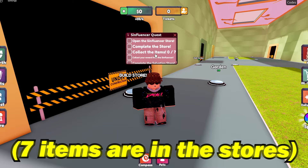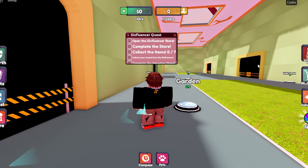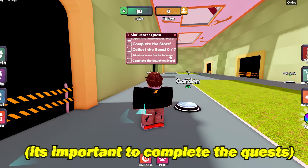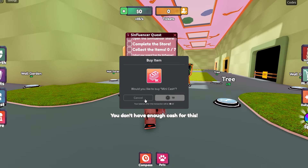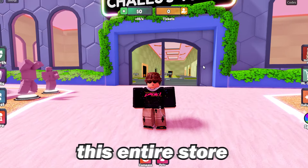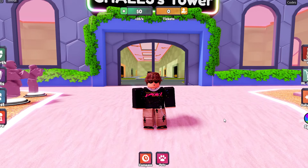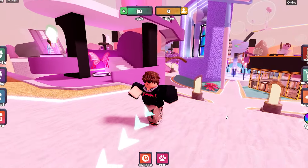Next it says collect the seven items. The seven items will be spread throughout your stores — each store you build will have those items inside. Once you collect all seven items, you collect the reward from the Sinfluencer and get the hair for free. The last step is to complete the salvation store, so you'll pretty much have to build out the entire store. It might take maybe an hour at most — one hour isn't that long if you just grind the game, and it'll be all worth it at the end.